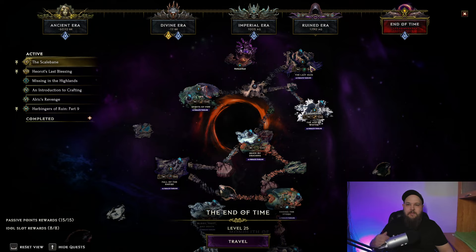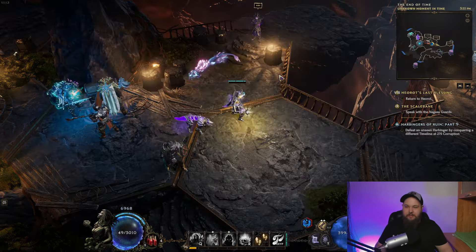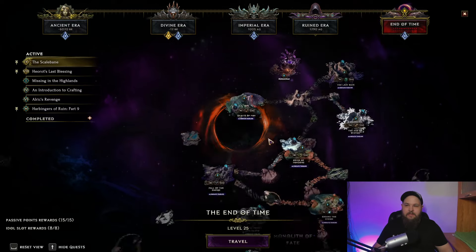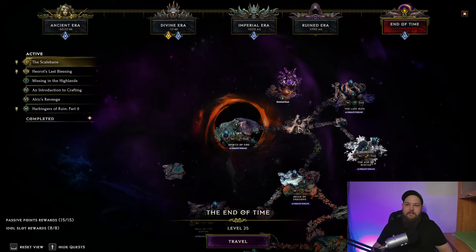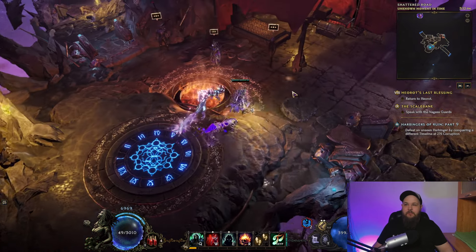This is in normal timelines, level 90. After beating your first Harbinger, you get teleported to the Shattered Road, and that is the faction hub for the Forgotten Knights. You can see there will be a little area for it up on the map. So here we are at the Shattered Road — this is the faction hub for the Forgotten Knights.